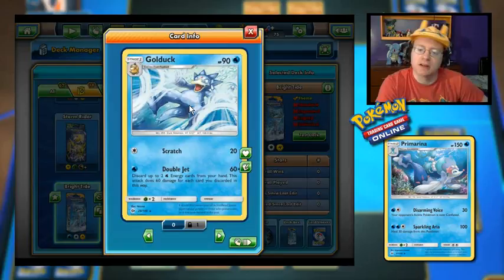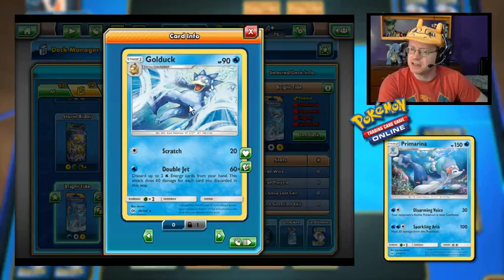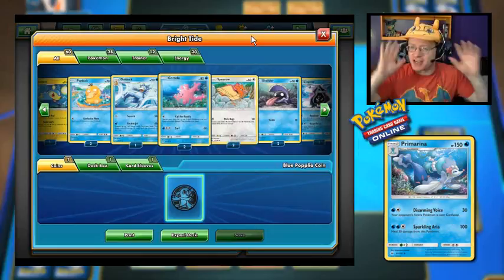We have Psyduck here — it can confuse Pokemon. Golduck has Scratch for 20 and Double Jet for 60, discarding up to two Water Energy from your hand, 60 damage for each energy you discard. Plus free retreat cost on Golduck — that's kind of unexpected. I guess they say Golduck is a fast swimmer, so that might be the idea. And Corsola would be good to start with. If you can get Call for Family, just load up your bench with basic Pokemon.